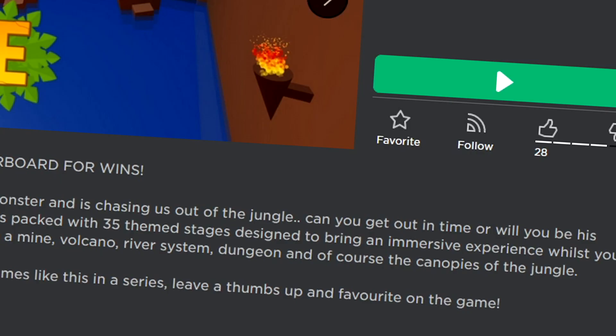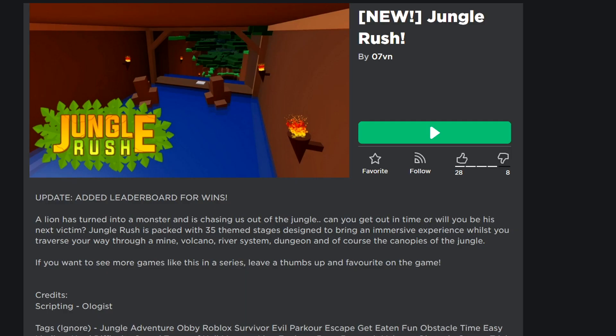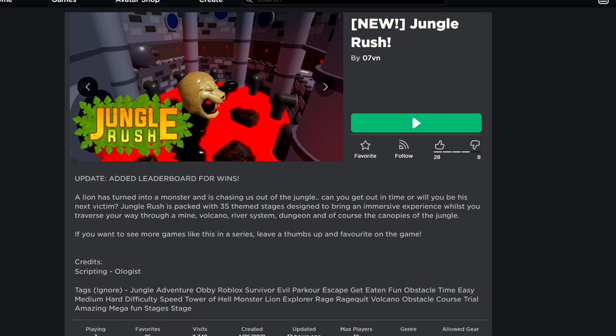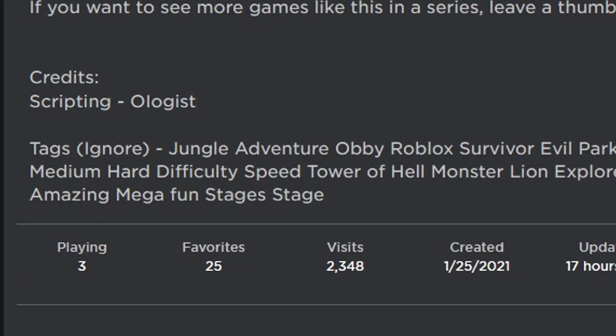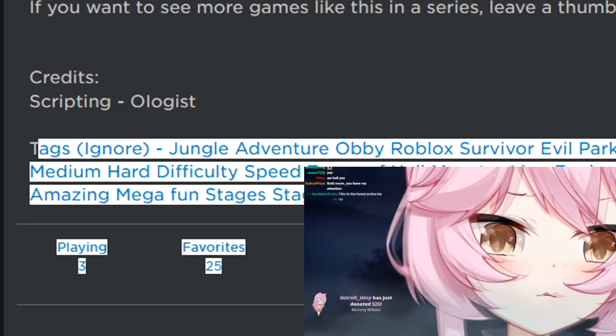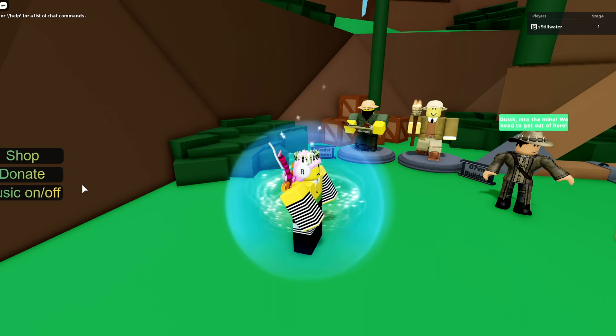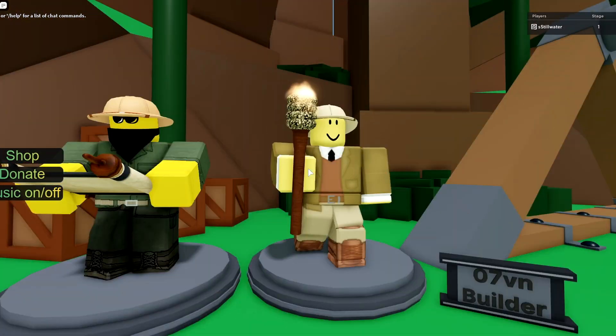I'm gonna do another one - Jungle Rush, you got a lot of cool thumbnails. I'd add like post-processing or something on these just to spice them up. You got tags, and the only credit is just the scripting - you could credit yourself there, you don't just have to credit one dude. That's a good button, I like that button.